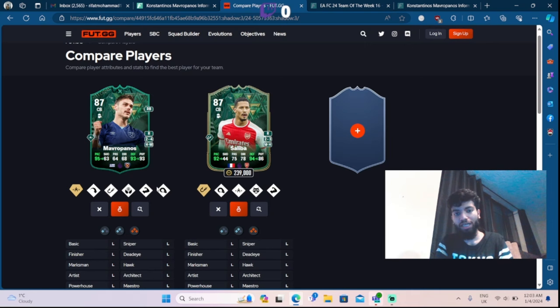If you already packed him, he'll cost you around 75k to go through the evo. Compare a 75k card with a 239k card - Mavropanos is better, at least by the stats. I packed him today and I'm definitely going to evo him and keep him on the bench, because right now I've got Van Dyke and Lucio in defense. In case any of my defenders get a red card, I'll use him. He's also got four-star weak foot - really good.